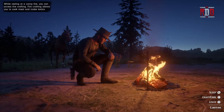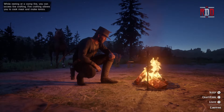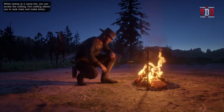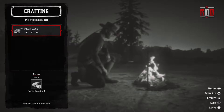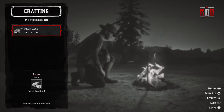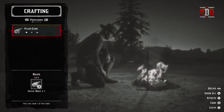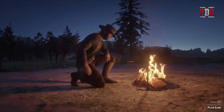I'm going to cook me something real quick, so I'll push square. You'll see that I actually have some plain game on me — I killed some kind of bird a little bit ago — so I have it available to select.